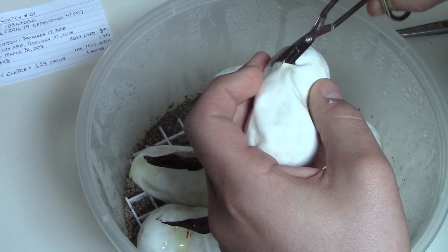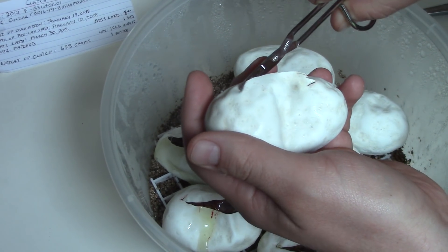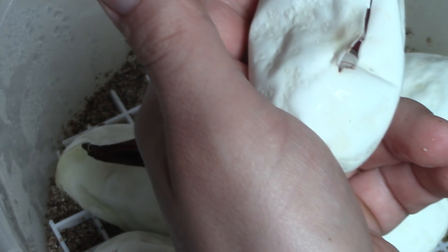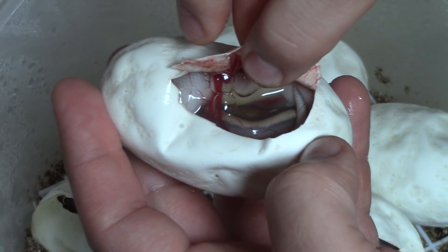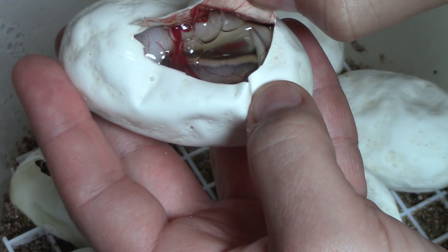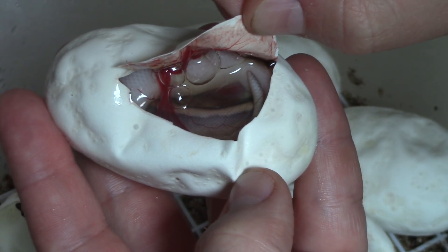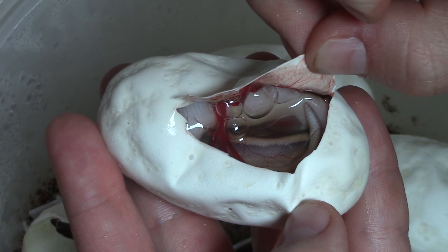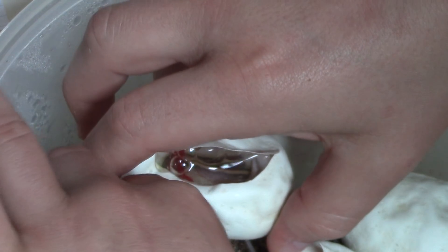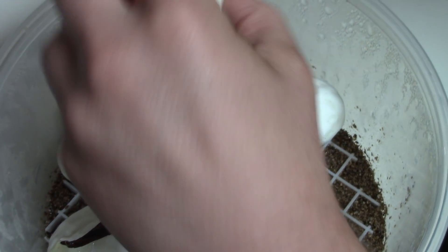I've been using these little scissors with a little hook on the end — just become accustomed to it. I got the bigger scissors here but I like these little snippers. There it is — there's another bog monster. That right there is going to be the blackhead pastel gen stripe. It looks like it has blackhead ghost in it, and gen stripe of course because that's a given.